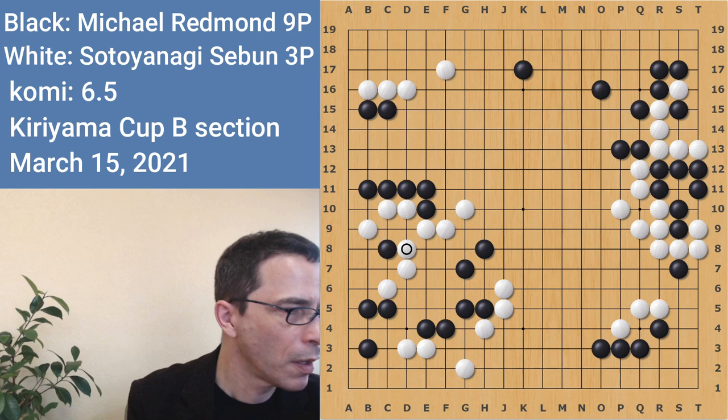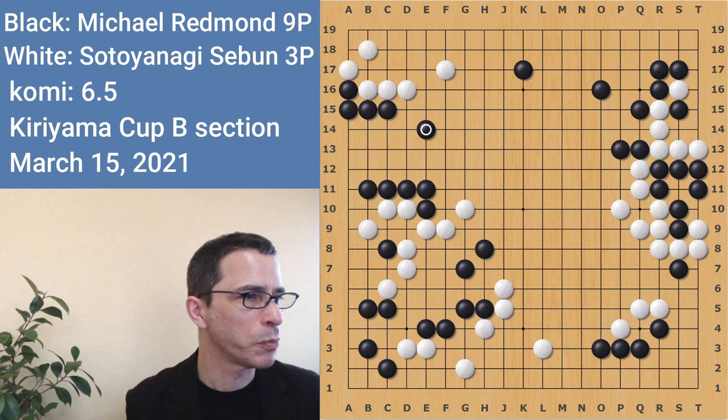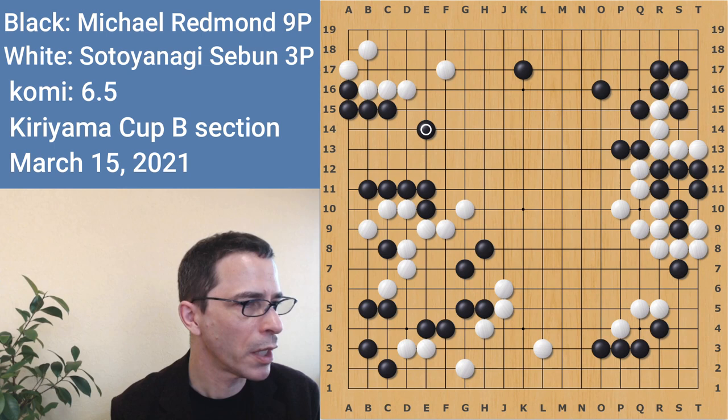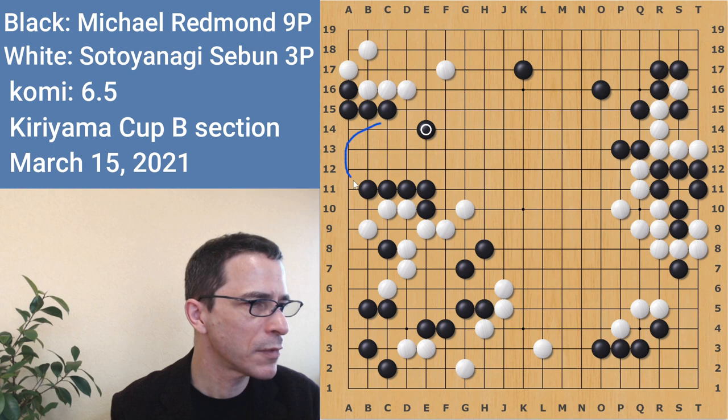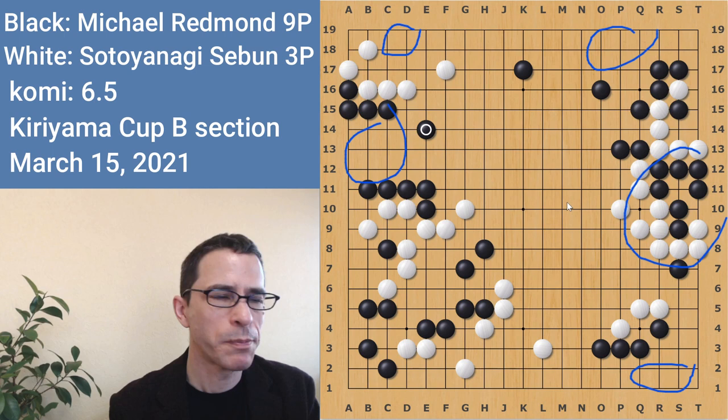White has a potential eye on the left side but does not have a living two-eye shape. With this move, black's alive in the corner, and white had to extend on the side. I return to the left side to reinforce this group — the fight has cooled down a little bit. I'm not going to be able to kill that white group on the left side very easily, so it's more a question of territory. Black has this territory, this territory, and this territory as big territories. White's big territories are on the right and some in the upper left corner. It's pretty balanced.